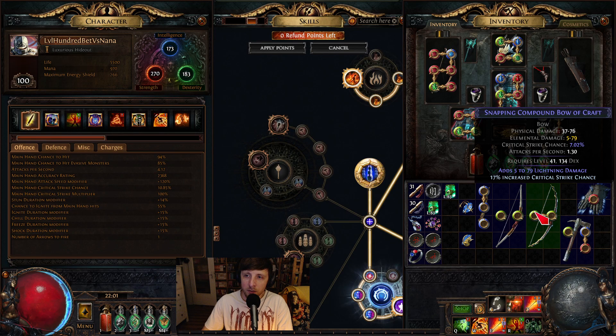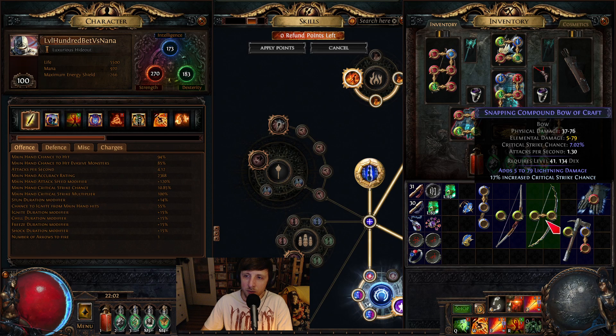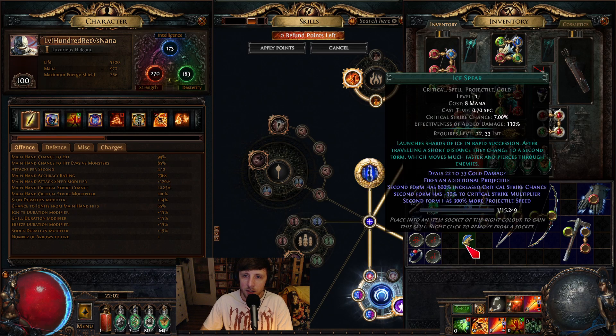Everything is now calculated as if it were 7.02% chance, so having a high base crit on your weapon is very strong if you want to go crit. Spells have the same thing — Spark, for example, has a 6% base crit chance, and Ice Spear is another great example which has a base of 7%.